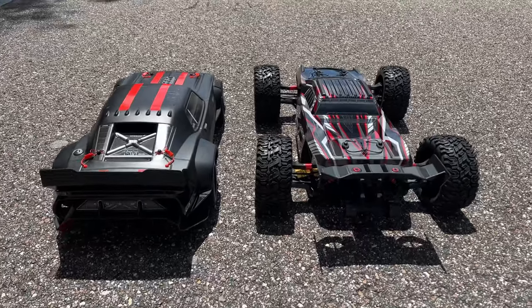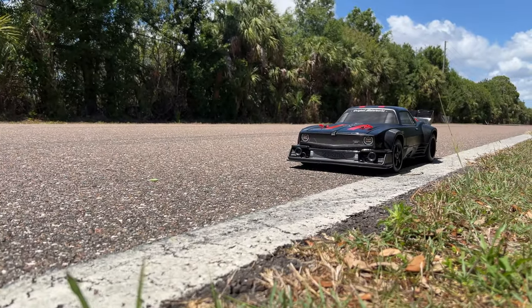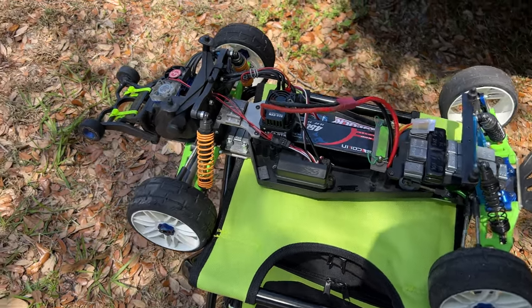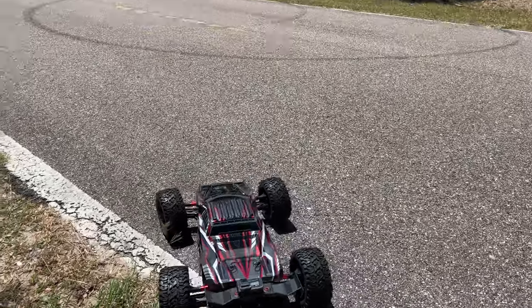What's going on guys, Joe with omgrc.com. Welcome — in this video we have the Red Cat Machete 6s, the Arma Felony running on 6s, and also a Traxxas Rustler two-wheel drive running on 4s power. Stay tuned, let's see what it does — it's the first time running it.